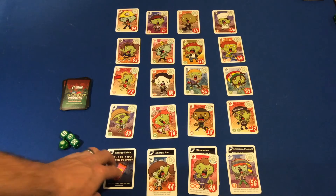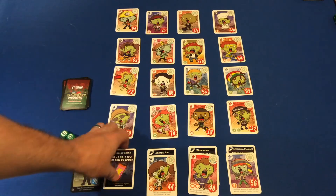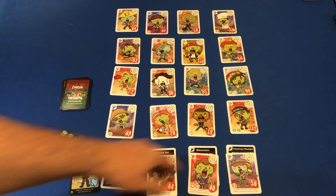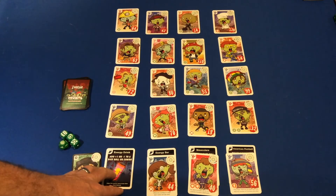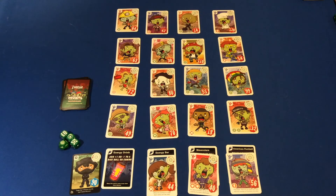On top of gaining the ability of the hero, you will also be getting an item with the hero — an energy drink to help you. Like the hero ability, once the energy drink is used, it's gone for the rest of the game. There are bonus points for not using the item, so if we can beat all the zombies without using any of the items, that would be best. But it's better to use the item than to incur getting more zombies.